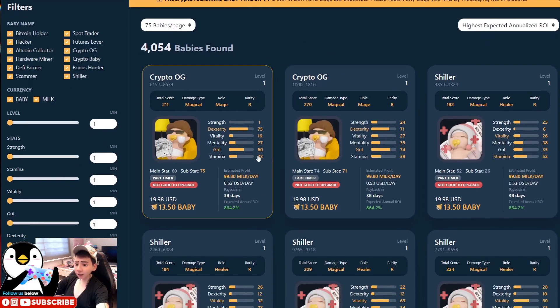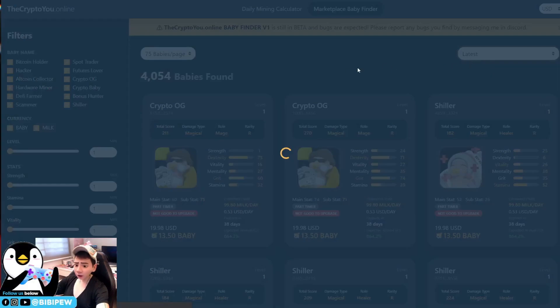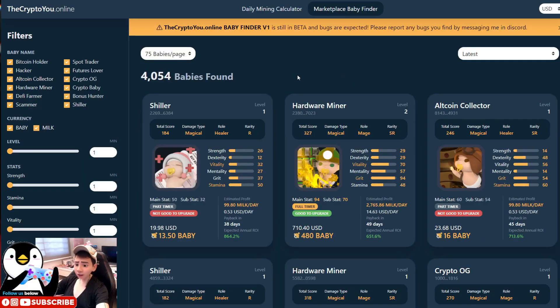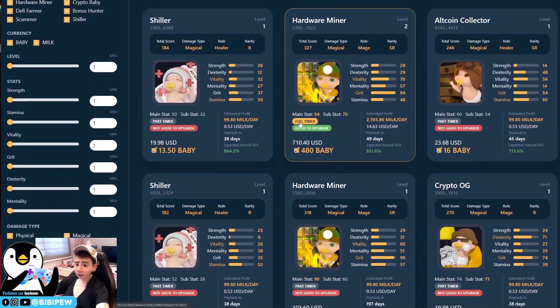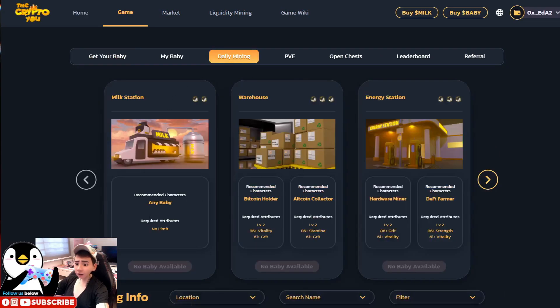The fastest ROI might be around 38 days, but that's only at level one, so it's good to upgrade the baby if it is eligible. In Baby Finder, you can see whether a baby is a full-timer or part-timer — part-timer is shown with a gray button and full-timer with a yellow button. It also shows whether it is good to upgrade or not. A baby that is not good to upgrade does not meet the requirements for daily mining.